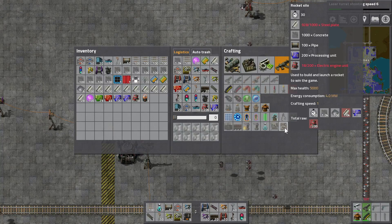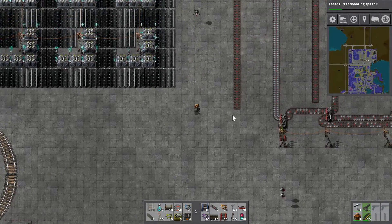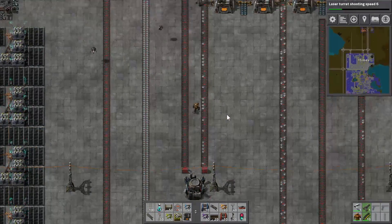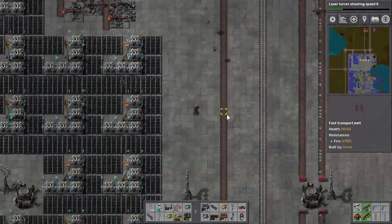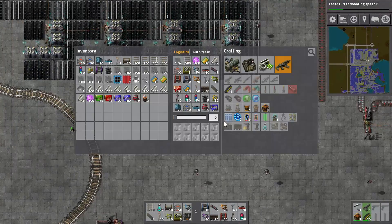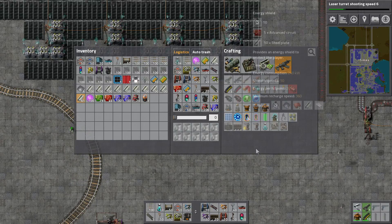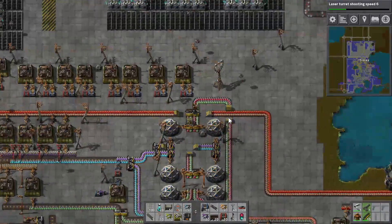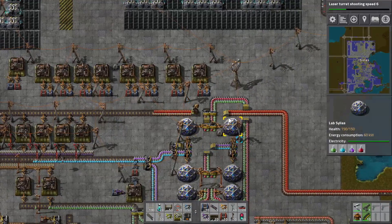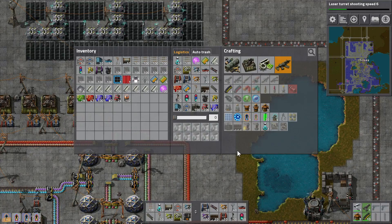What am I short of? Electric engine units because I keep using them to make exoskeletons as well. We're probably low on electric engine units again because I keep making exoskeletons and then dying. I'm scared to go outside in case I die — trains are waiting for you. But I'm going to have to scoop up more advanced circuits to get this going.